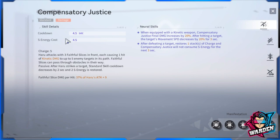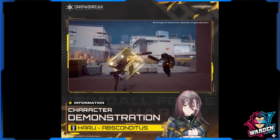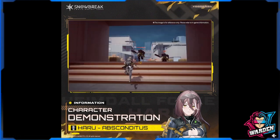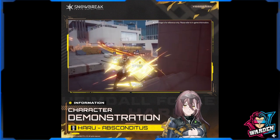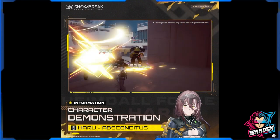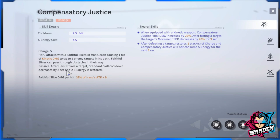Her standard skill is focused on damage. Haru attacks with three Faithful Slices in front, each causing one hit of kinetic damage, hitting up to five targets in its path. You will have to maximize Haru with multiple targets rather than single targets. Faithful Slice can pass through obstacles. Passive: after Haru strikes a target, standard skill cooldown decreases by two seconds and two S-energy is restored — so she recharges faster as soon as she hits an enemy with her gun.